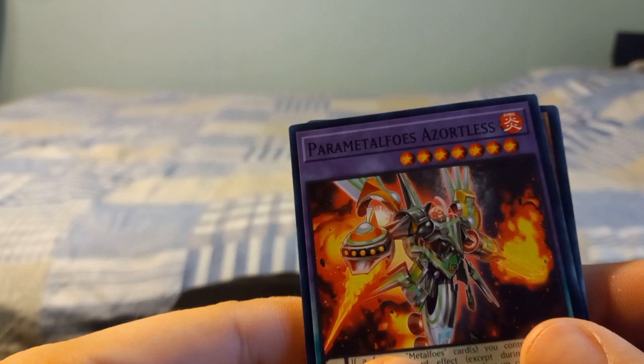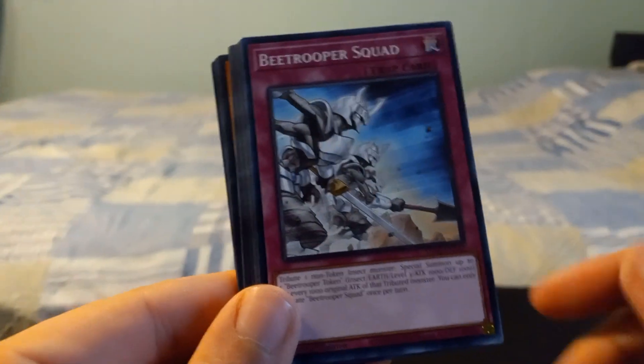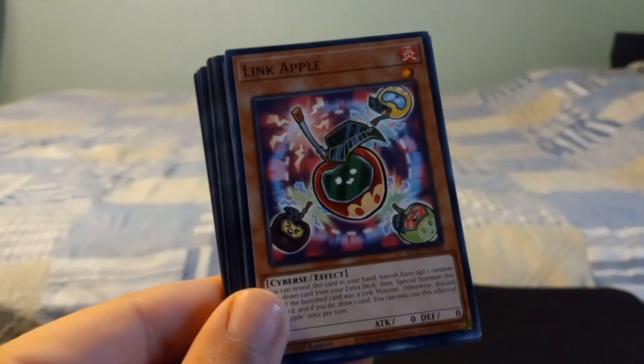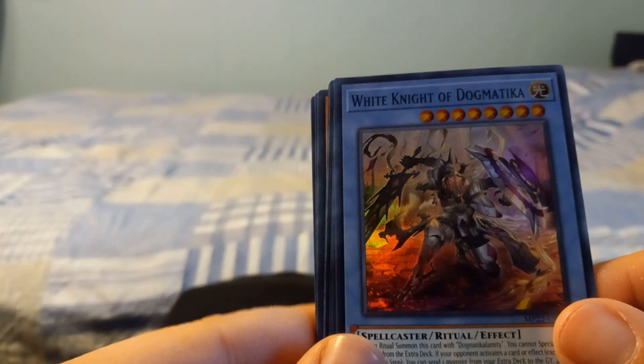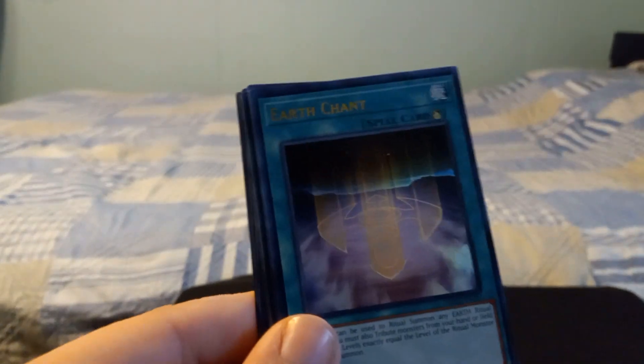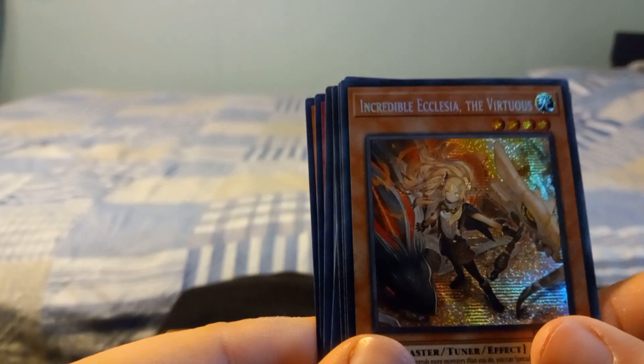This one doesn't want to work with me - there we go, now we got her open. Let's see what we got here. Parametolos, Azortless - 2500 attack points on the dragon, level five. Bay Trooper Squad, Link Apple, Sacred Tree Beast, Hyperton, Supernatural Danger Zone, Ultimate Dragonic Utopia Ray, White Knight of Dog Magta - I guess that's how you pronounce it - High Ritual Art, Earth Chant, DD Assault Carrier.